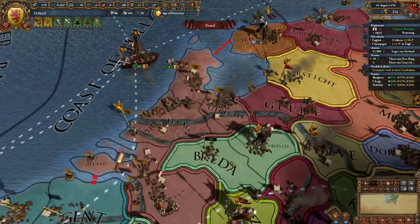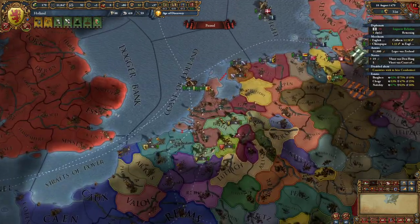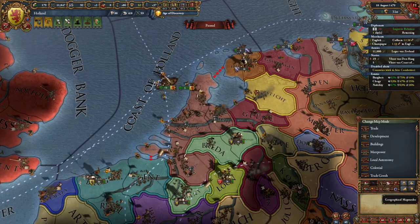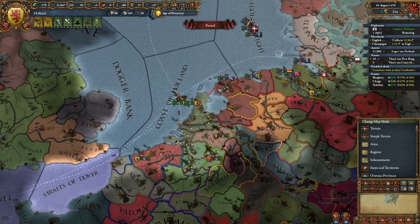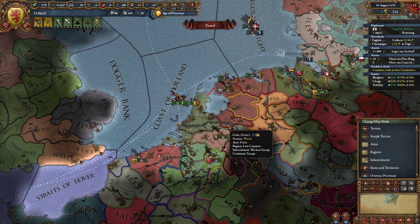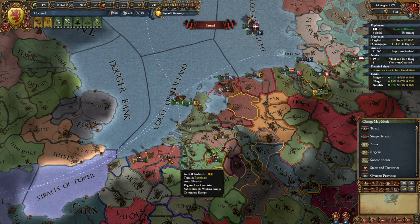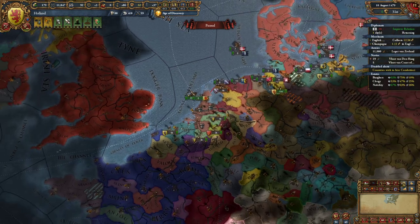Hey kids, welcome back to Let's Play EU4 as Holland. Last episode we gained our fifth province, Utrecht, which completes the Holland region. So we're now in complete control of Holland itself, and we have Antwerp as well in South Brabant. Things are progressing slowly but surely.